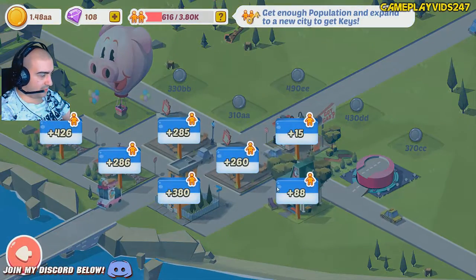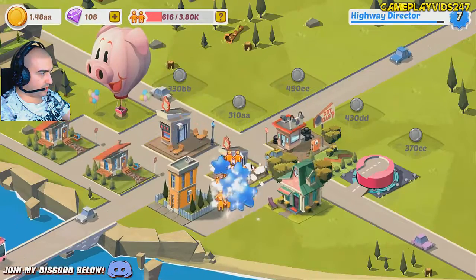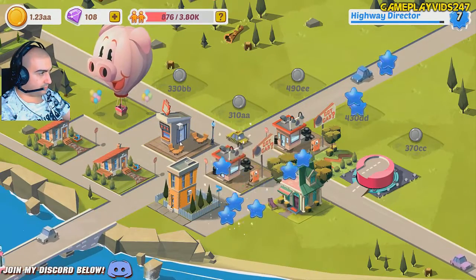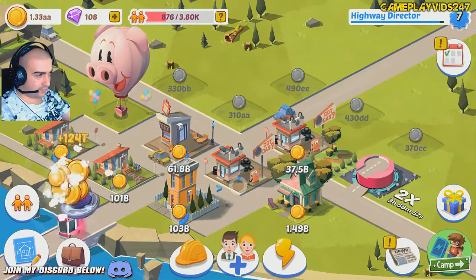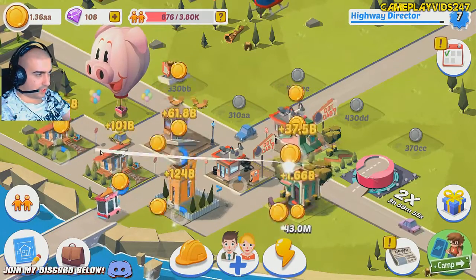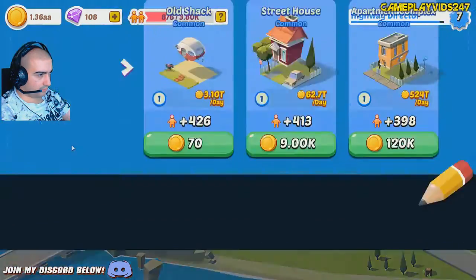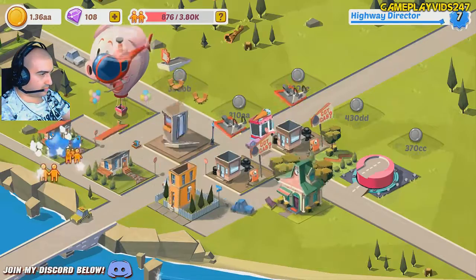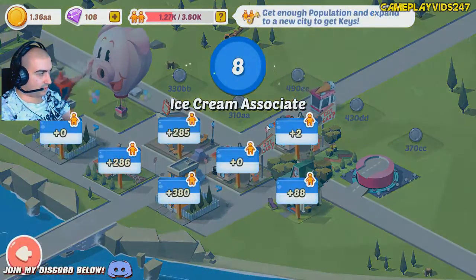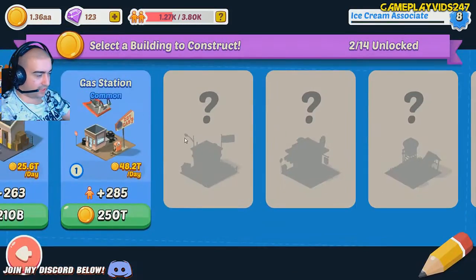Can I upgrade any buildings here? Gas station — precious gas station there. Better buildings, I suspect. Took out that UFO straight away. This one down here — apartment complex. Purchase the apartment complex there. Ice cream associate, level 8. Beautiful, dude — let's hit level 8.